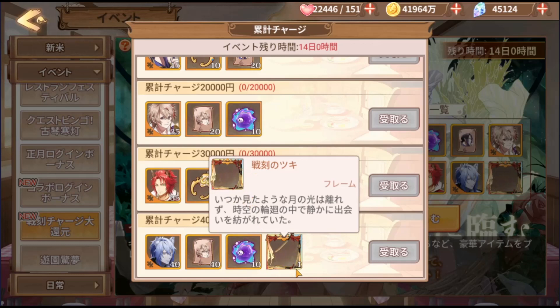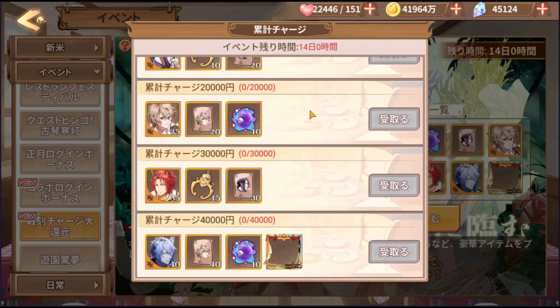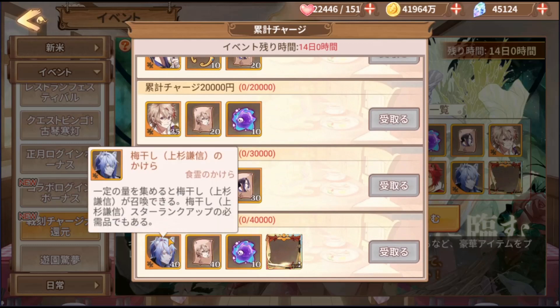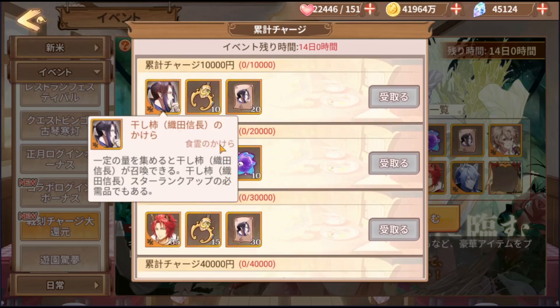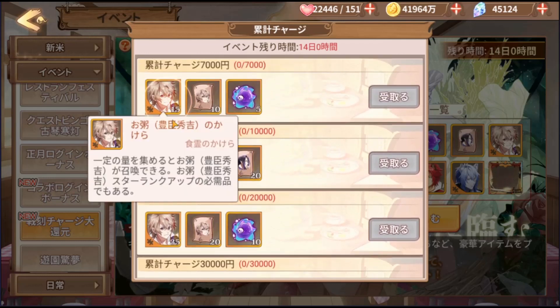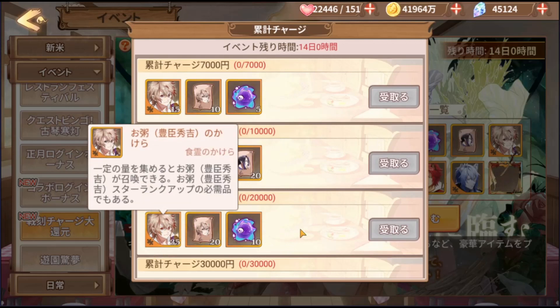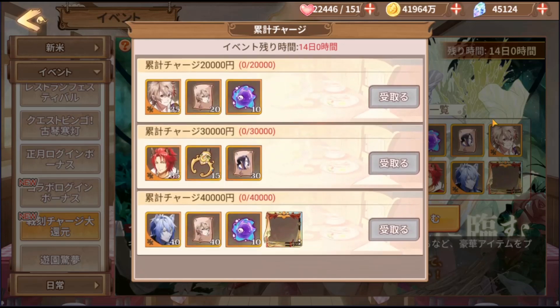At 40,000 yen you also get a nice frame — it's like a sword design. The number of shards available is a little uneven across characters. Umeboshi has 40 shards available, whereas dried persimmon only gets 15. Or maybe it's balanced out by the summon drop exchange, since he's the only one who appeared there. Actually, porridge has 50 shards in total — 15 plus 35 — so it's all a bit uneven, seems arbitrary.